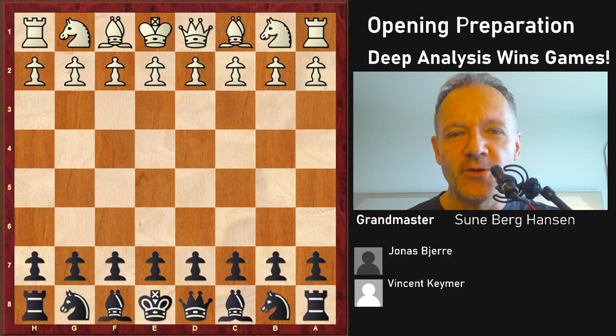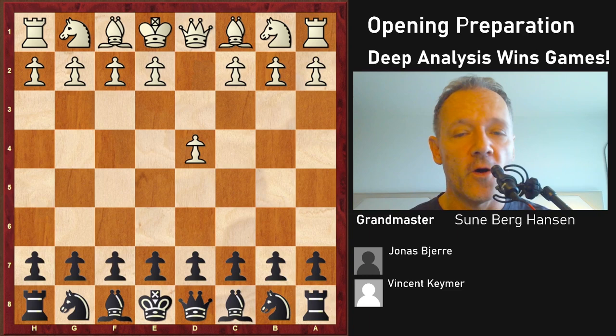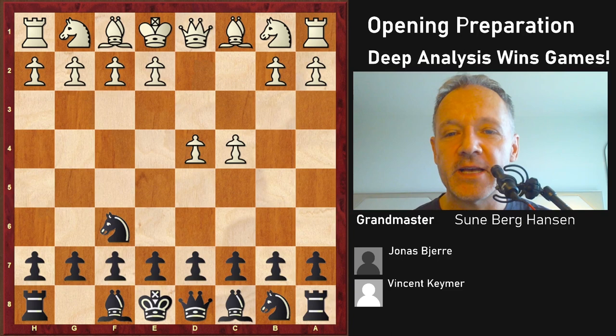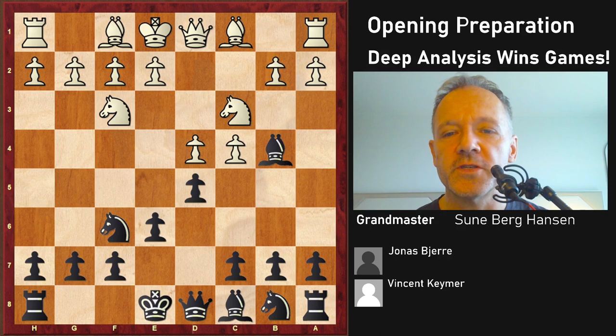It's Denmark versus Germany - the big talent Vincent Keimer versus the Danish big talent Jonas Pierre. Jonas came very well prepared. Keimer sometimes plays Nf3, e3, and c4 online, but in real chess he seems to stick with d4. He is being trained by Peter Leko, who is sort of a legend in preparation and really good at preparing openings. So it's kind of nice to out-prepare Peter Leko - and I cannot take any credit, it's all Pierre's preparation. Jonas usually plays the Ragosian or the Nimzo-Indian.